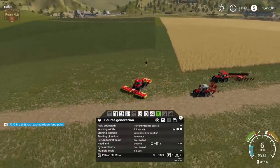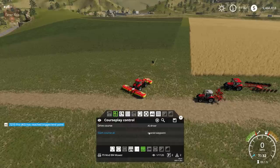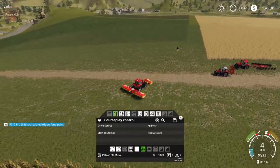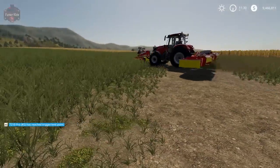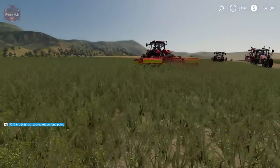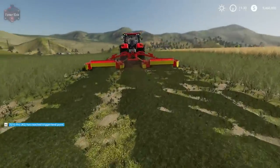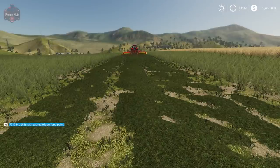We're going to do nearest waypoint, first waypoint, back this guy up a bit, and say drive course. There we go — he's going to go off and mow. I'm going to pause here, go take care of the other tractors, and come back to see this guy has done some mowing while we were gone.